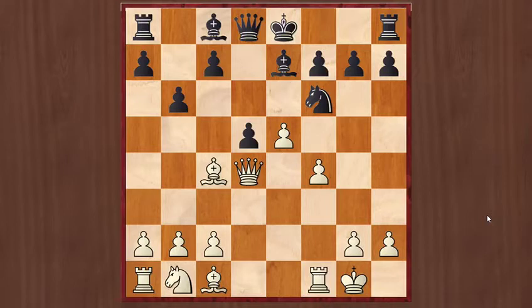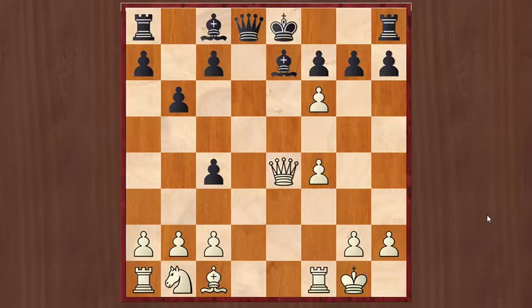Because the variation would have continued: e captures f6, d captures c4, now Qe4 attacking the rook, Rook to b8, and now White simply captures the bishop on b7.